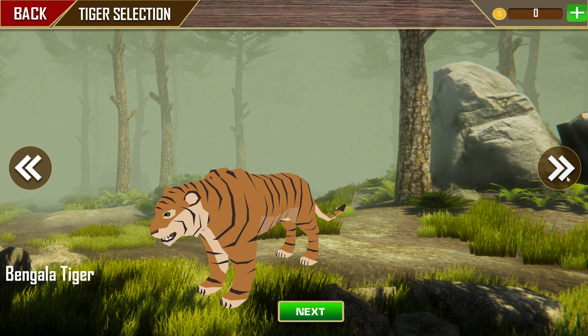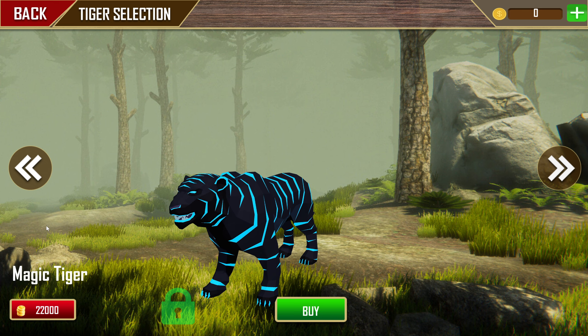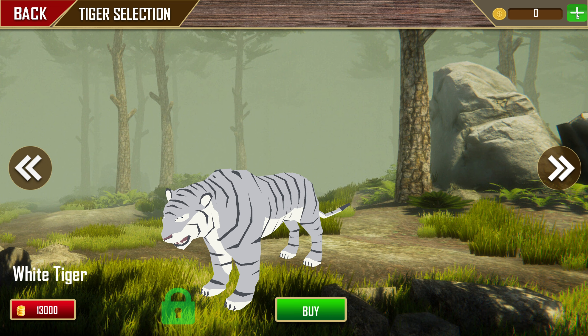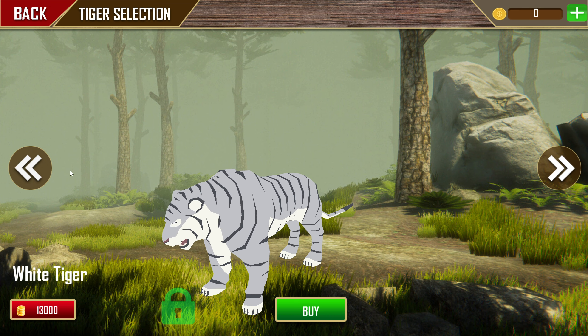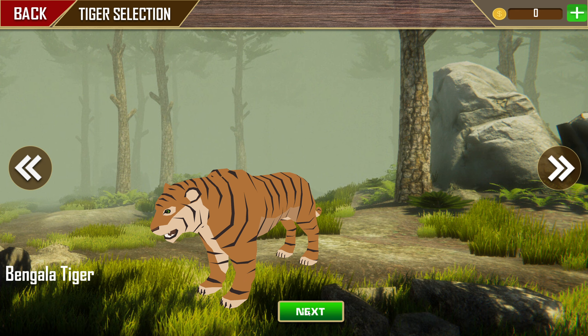So this is actually kind of interesting. There's more than just one tiger. You have the Bengal tiger, or they call it the Bengala tiger. Then they have the white tiger and the magic tiger, and both those cost coins. I'm wondering if you have to buy those coins because there's a little plus up here — that screams microtransactions to me. But maybe you can unlock them in other ways. But let's just select one.